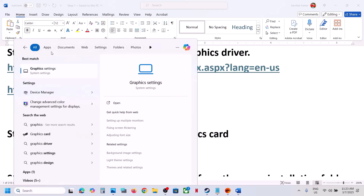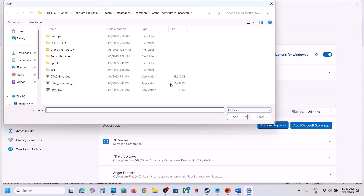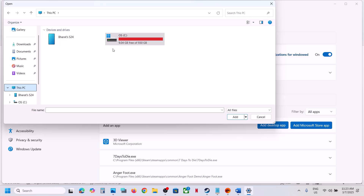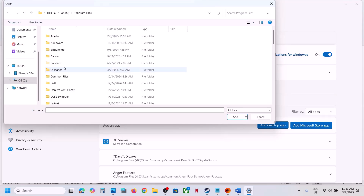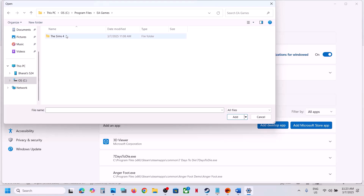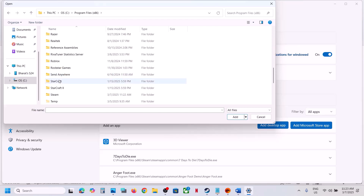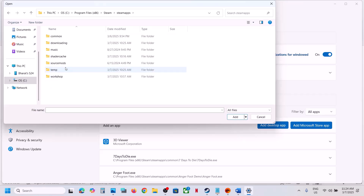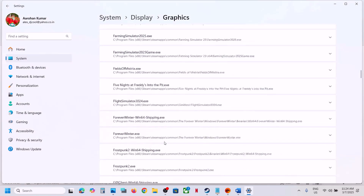The next step is to run the game on the dedicated graphics card. Type Graphics Settings in the Windows search box and open it. Click Add Desktop App and go to the game installation folder. If the game is on EA App, open Program Files and then EA Games. If on Steam, open Program Files, the Steam folder, steamapps, common, then the game folder — open the split folder, binaries, win64 — and select the game exe file, then click Add.